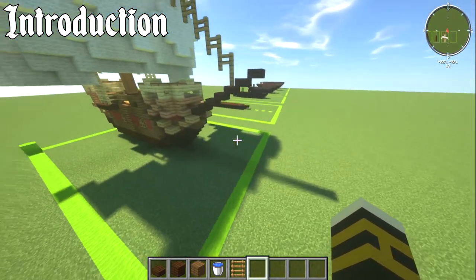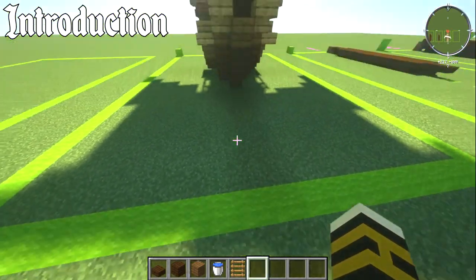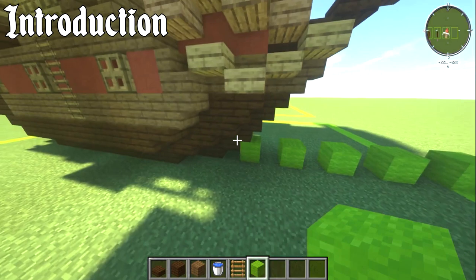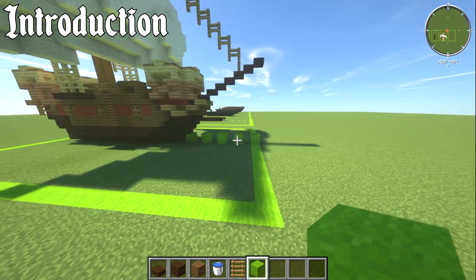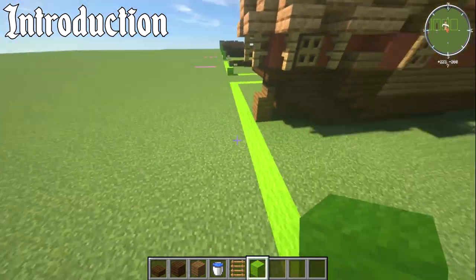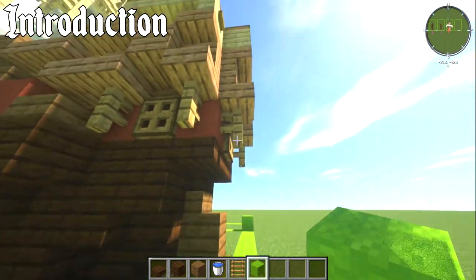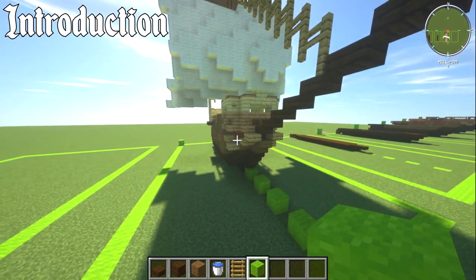If you're building from the front, the bowsprit is the bit that sticks out and goes right to the edge of our square. Inside the 19-wide square, right in the middle, it's nine blocks back to the first slab — that's the front of it. From the back line it hits exactly there, with only one block sticking out underwater.